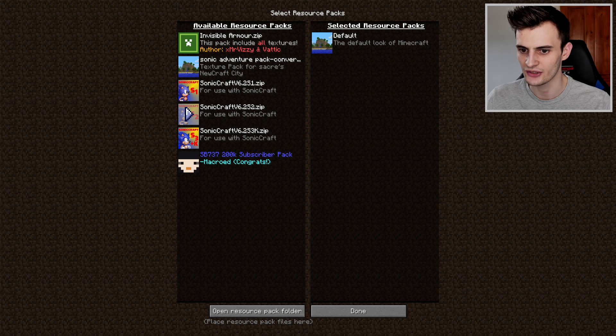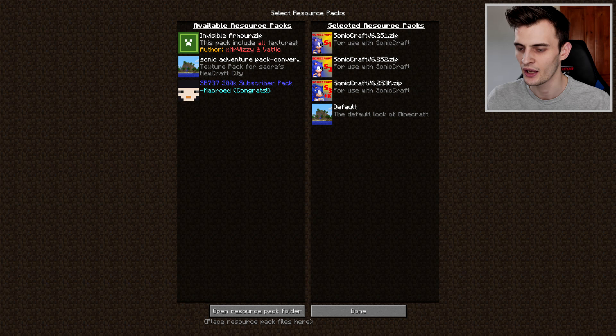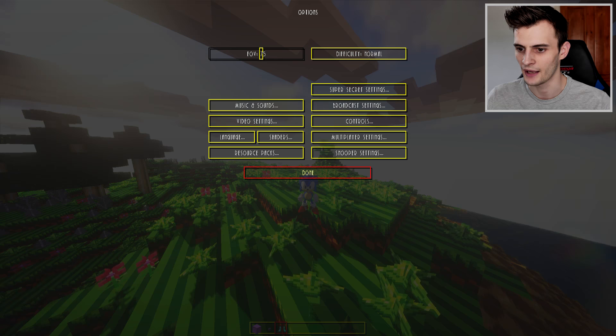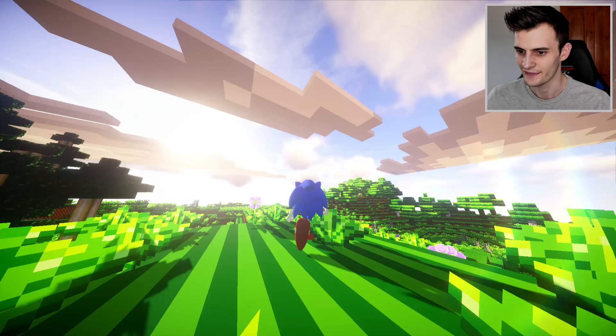I have here a bunch of resource packs: a Sonic 3 & Knuckles one, a Sonic 2 one, and a Sonic 1 one. We're going to put them all together so if there are some textures missing from the Sonic 1 pack it'll pick up the rest. They're all made by the same guy. Look at this - how cool does this look now?